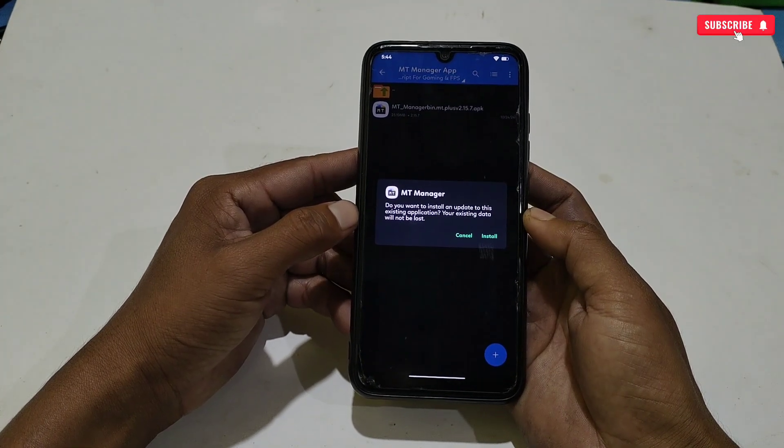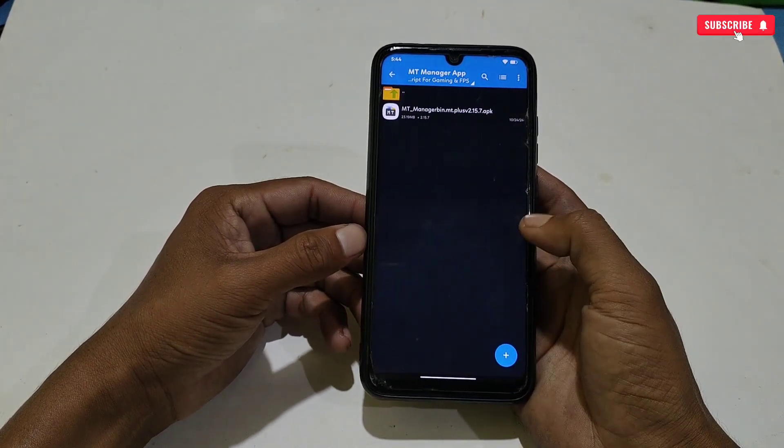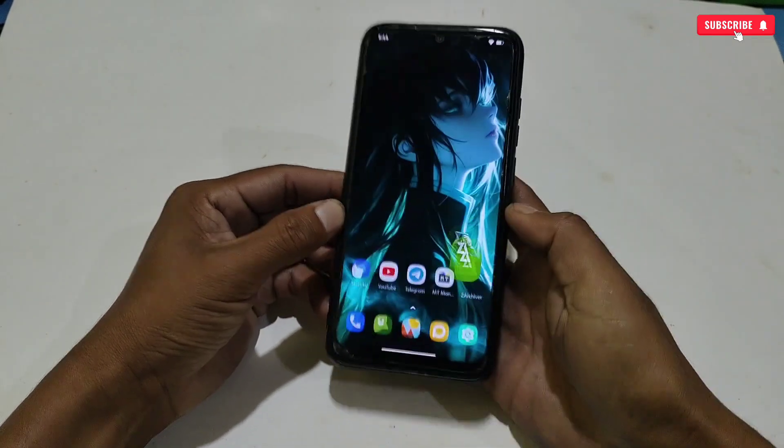Simply install the MT Manager app. I have already installed it on my phone so I'm not going to install it again. After installing MT Manager, simply open the app and allow the permissions for the first time.